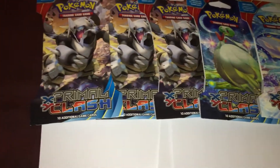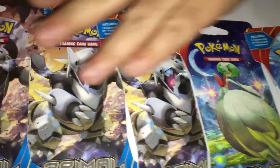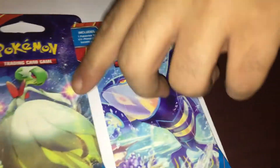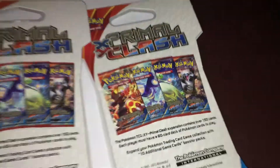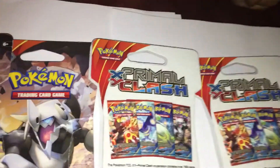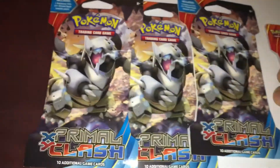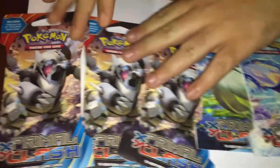There are different ones of X and Y version. And here's the different artworks. There's not many different artworks that I picked up, but there's three — actually four different artworks. As you can see, there is the famous barcode. And these are X and Y Primal Clash. There's five of them. Hopefully you guys enjoy this pack opening and hopefully we pull out some Ultra Rares. Let's get this going.